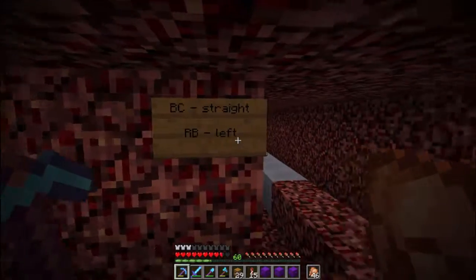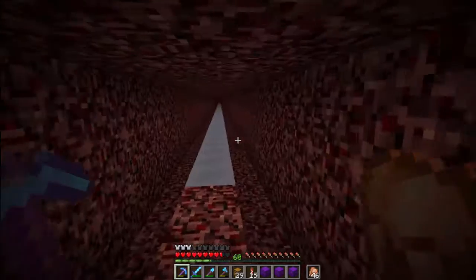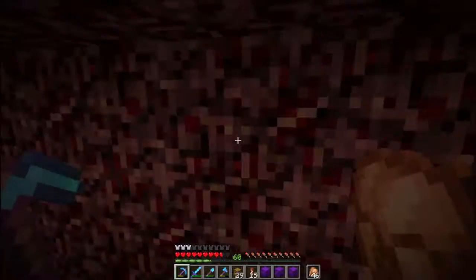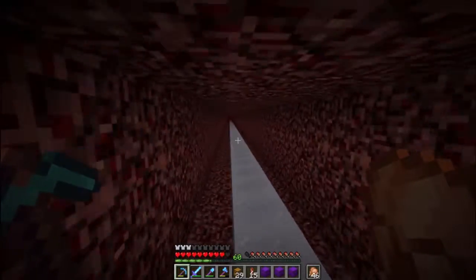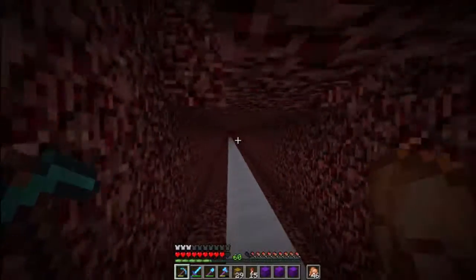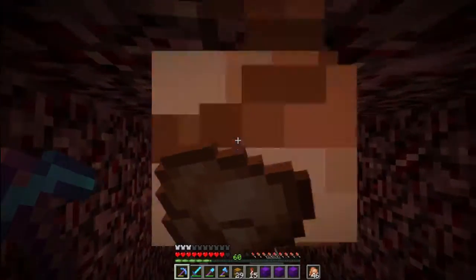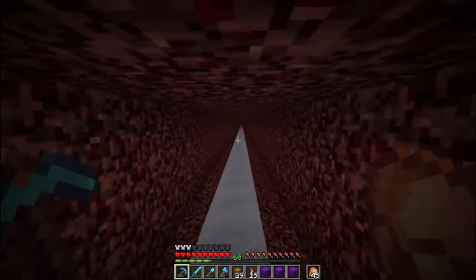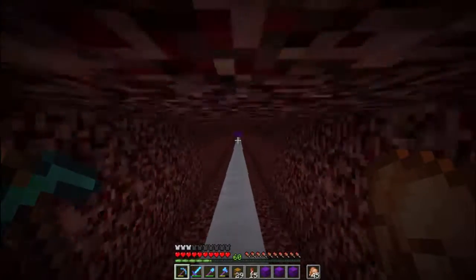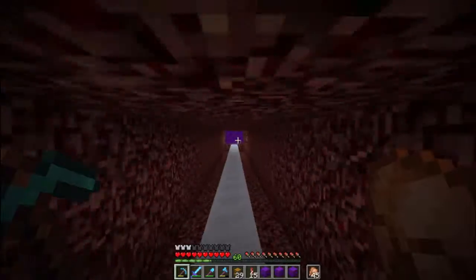BC is straight ahead, RB is left, and portal of course. This is my zone, so I'm going to decorate it how I want — I think it's going to be pretty sweet. I've got a couple of ideas but nothing we're going to do today.